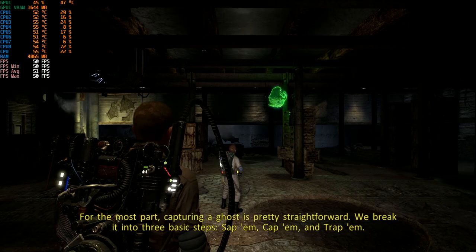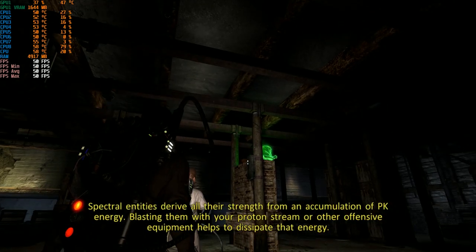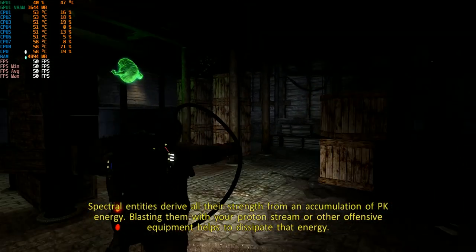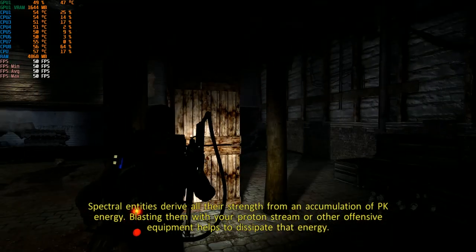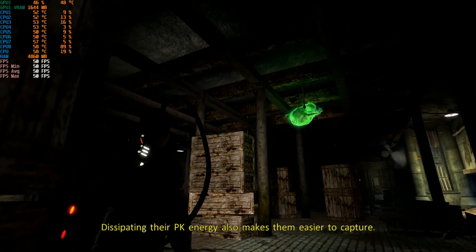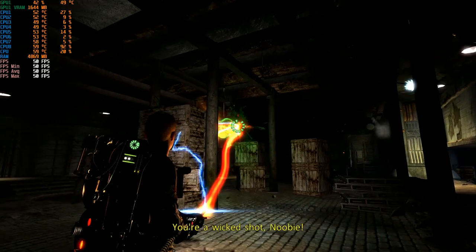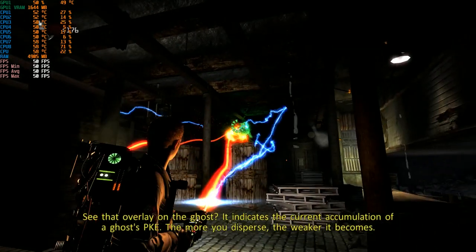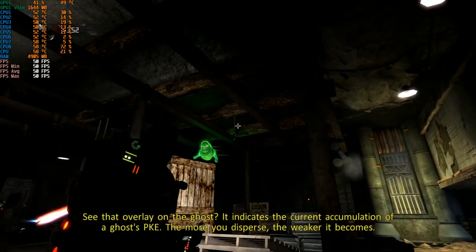Capturing a ghost is pretty straightforward. We break it into three basic steps: Sap them, tap them, and trap them. Spectral entities derive all their strength from an accumulation of PK energy. Blasting them with your proton stream or other offensive equipment helps to dissipate that energy, making them easier to capture. You're a wicked shot, newbie! See that overlay on the dome? It indicates the current accumulation of a ghost's PKE. The more you disperse, the weaker it becomes.